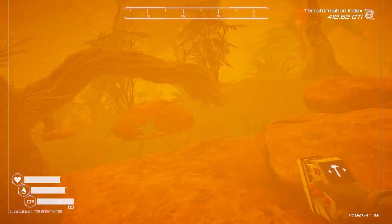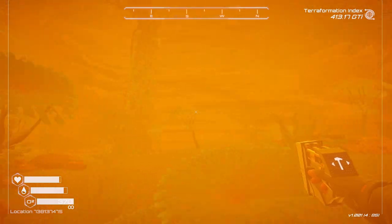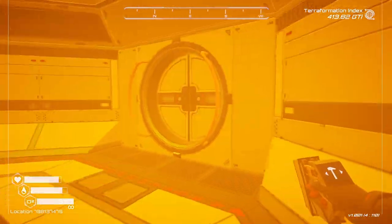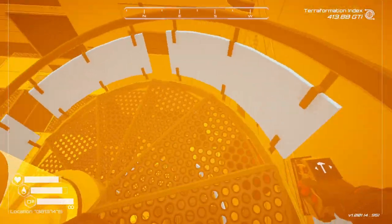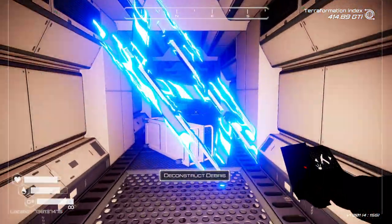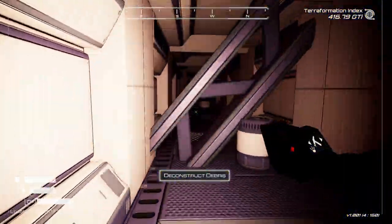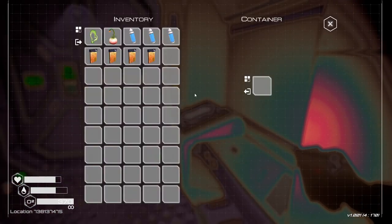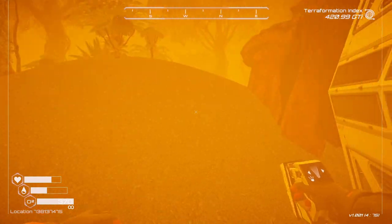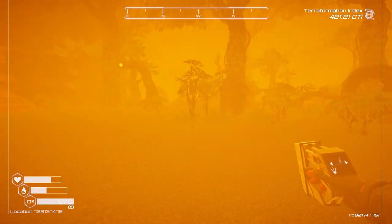Oh damn. I can barely see anything. Little spinning one, don't mind if I do. I see the vault and it's done. Okay I didn't mean to drop that. Am I missing something? Because that was terrible — the loot on there was horrible.